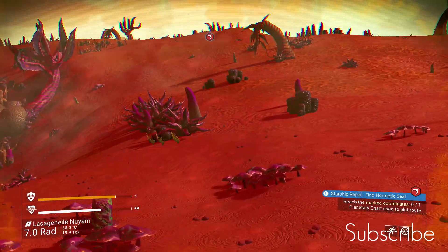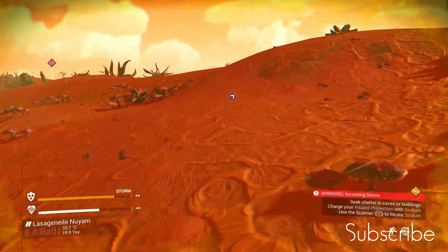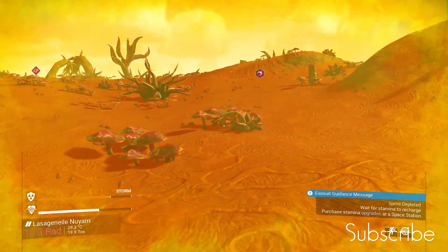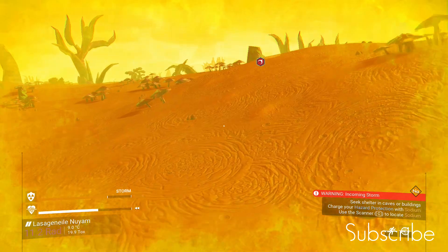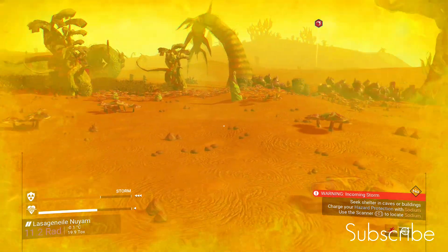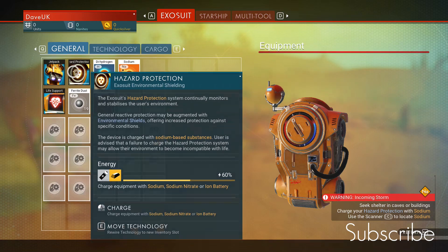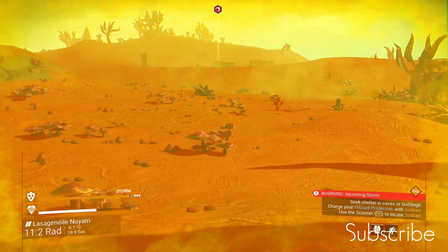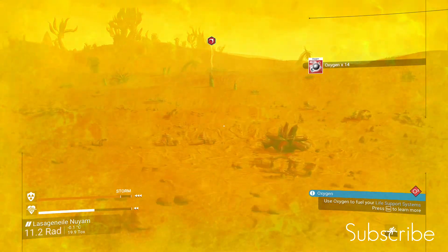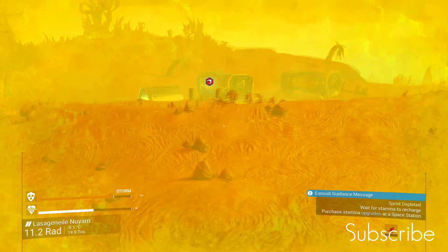Our scanner's recharging so we're going to run like the wind. There's some oxygen there. We could do with hiding in a cave but I've never seemed to find any caves when you want them. Our hazard protection is taking a right beating in the storm. I'm going to top it up with some more sodium. There's no way they're doing that, but I really need to get over here - we definitely need oxygen. Our stamina bar has run out and is recharging, but we should get there in time. Fingers crossed.